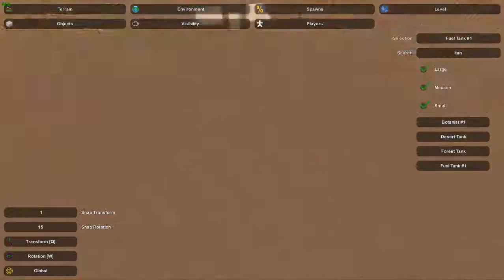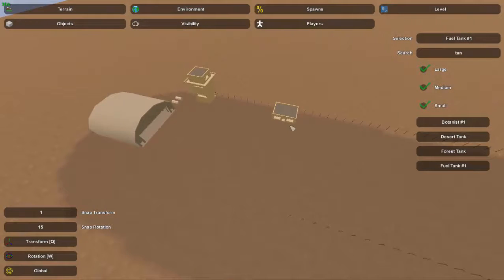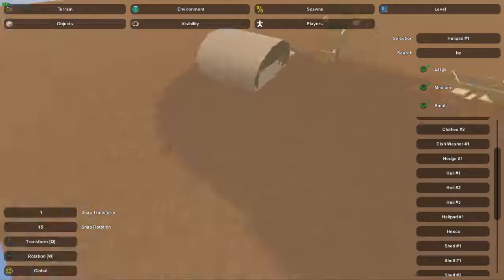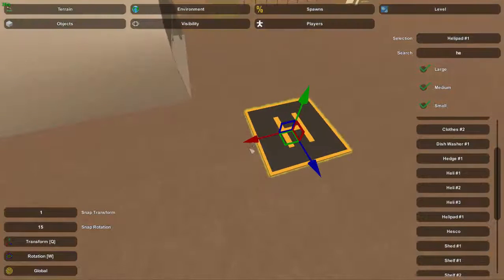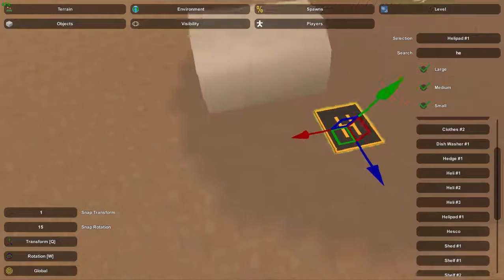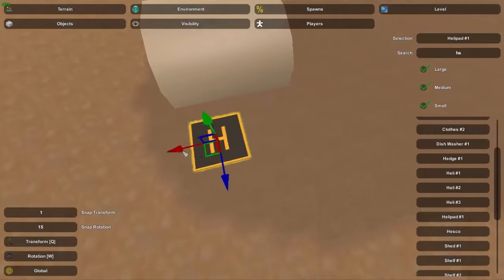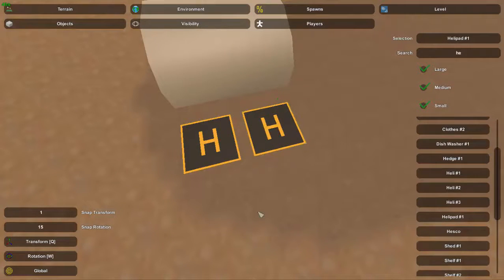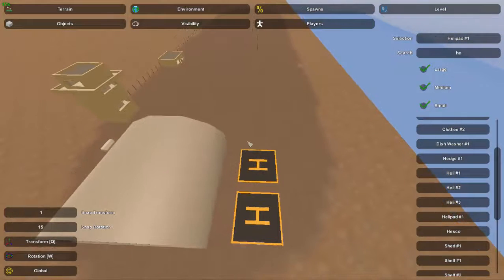This is pretty much all the basic parts: you've got the entrance building, the airport tower, the hangar, and some sort of fuel. Optional things you can have — now that they've added helipads, you can add those as well. They're pretty much just like this; you could add them somewhere over here. They don't need a huge runway so you can pretty much just stick these wherever.